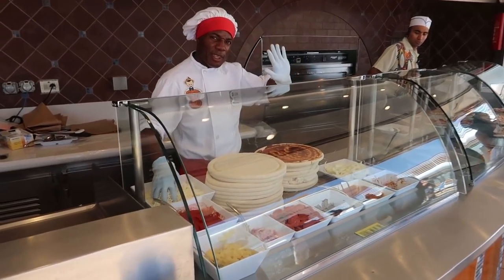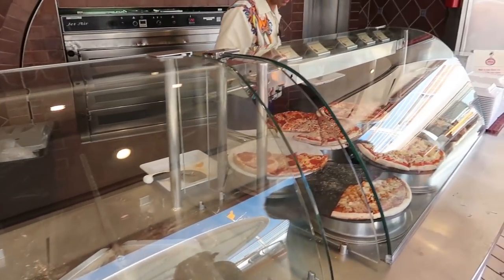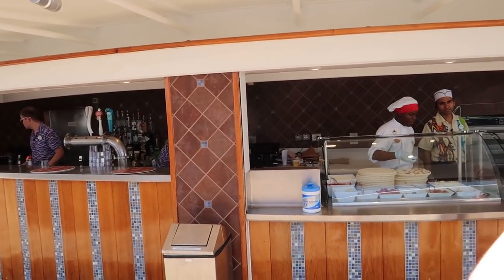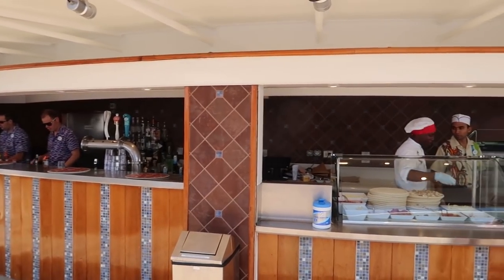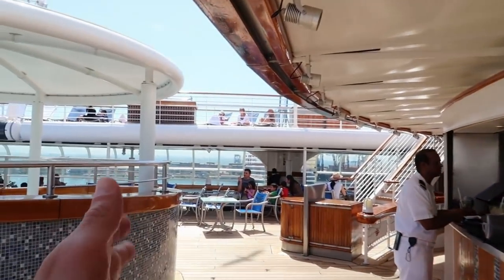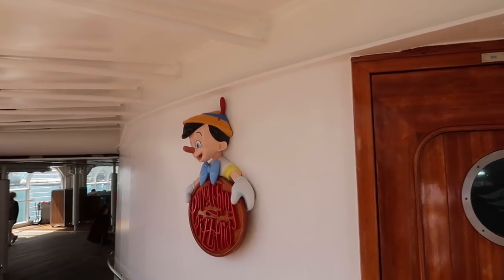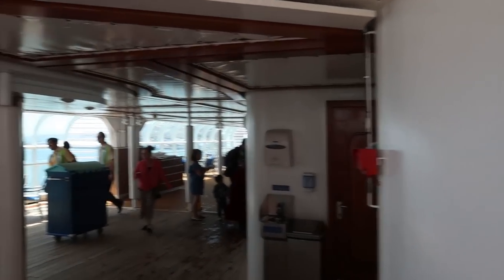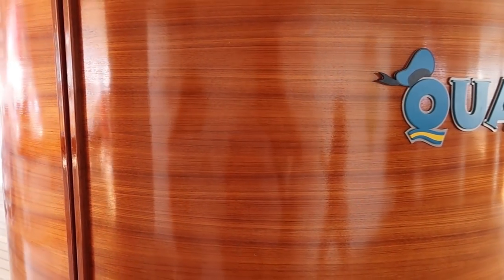The pizzas look delicious and are all included. Heading back from Pinocchio's past the first sign, around the corner is Quacks — a tiny gift shop where you can buy sunscreen and bathing suits. It appears to only be open on days at sea.